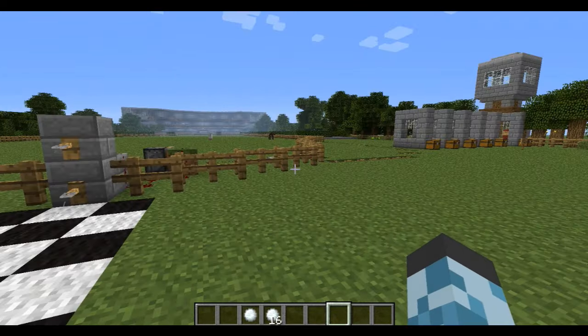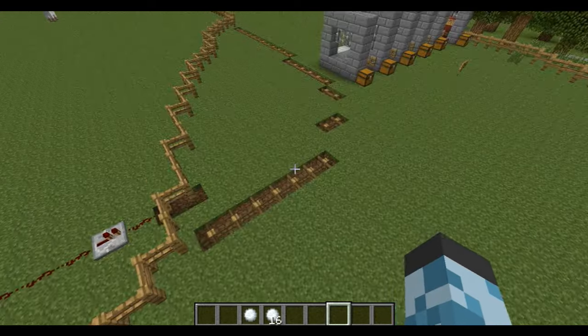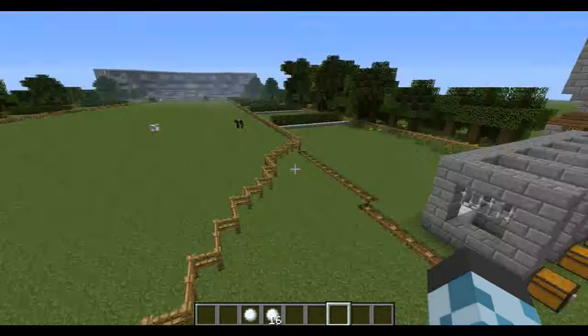Yay, across the finish line! Woohoo. That's pretty much it. When you cross the finish line, these things go down so you don't have to go back through there if you're doing more laps.